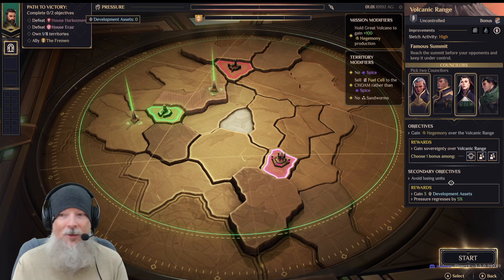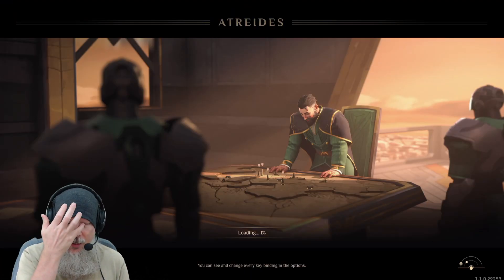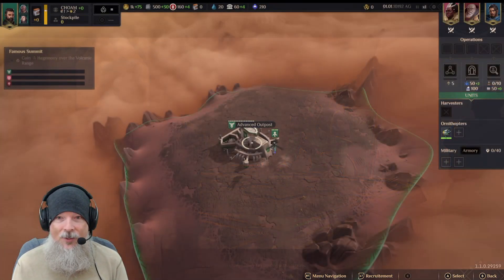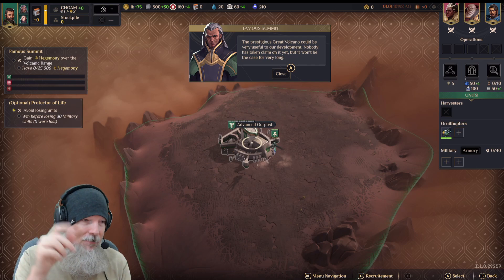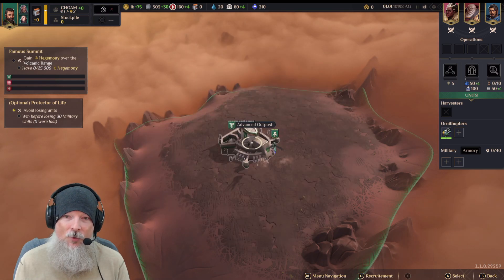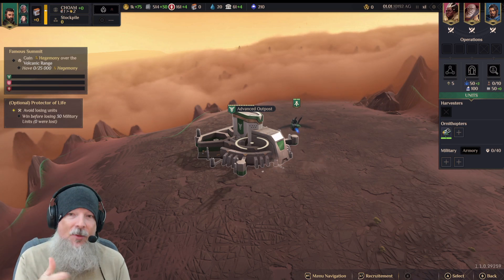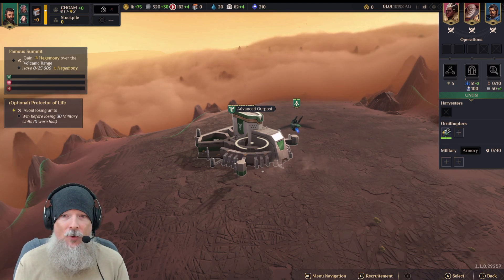Then you start, and it spawns you in the same way as Battle for Arrakis mode — you start with your little territory. You get a dialogue intro, then you have an outpost and can start recruiting and doing all the things you need to conquer not only this territory but all the other territories on the map. This is something meant to take place over multiple days and sessions — more of a long-term commitment for those really enjoying Spice Wars.